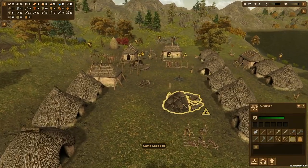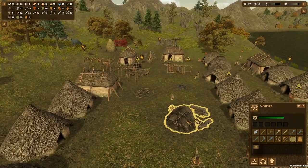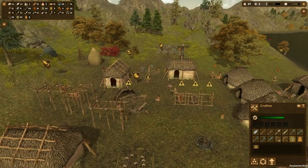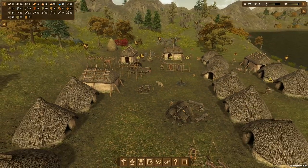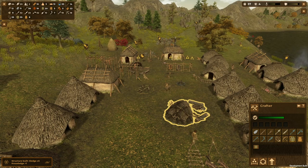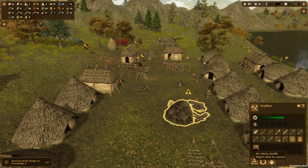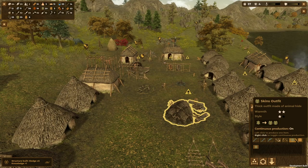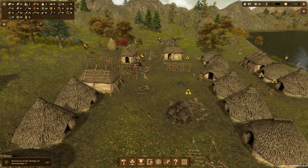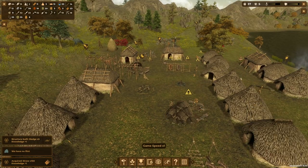I think we're fully upgraded now - we can't really upgrade anything else here. I don't remember building that second crafting station. We should be able to make more skins as well, because winter is coming and we're a little bit short on skins. One skin makes two outfits, so I've put that on high priority to try and get the surplus.